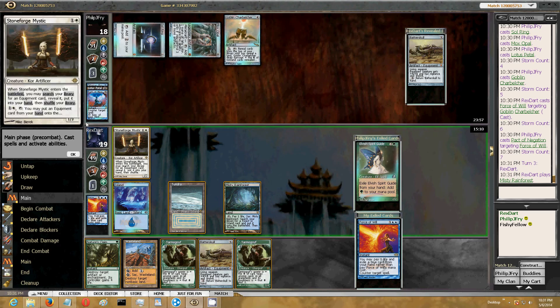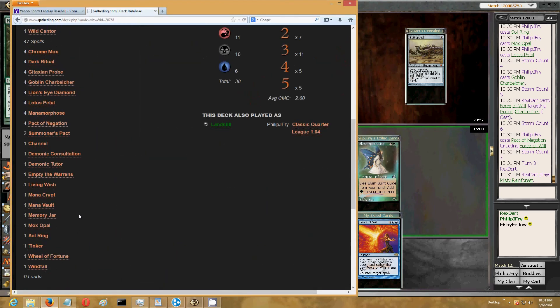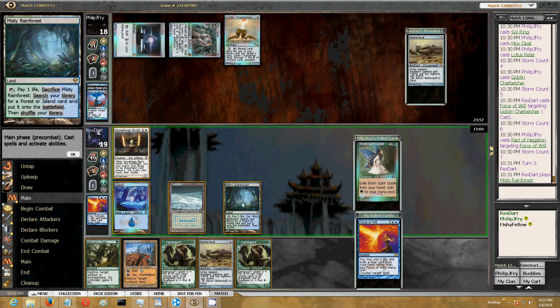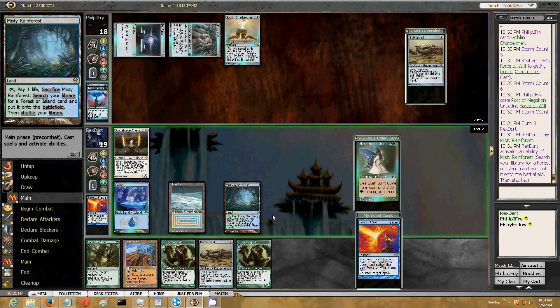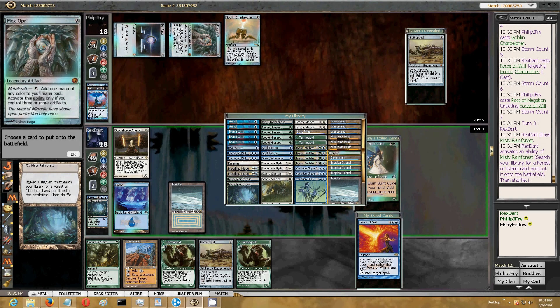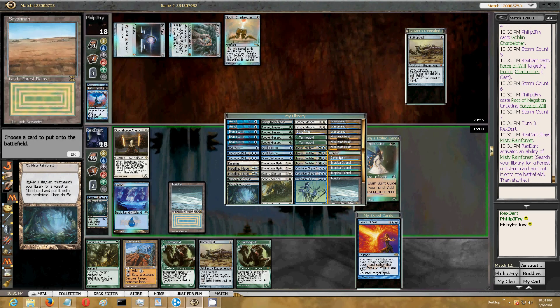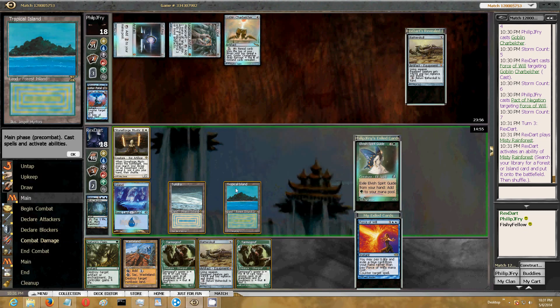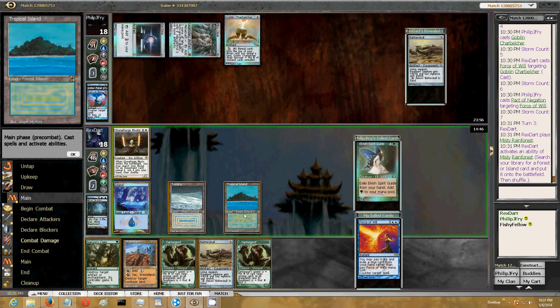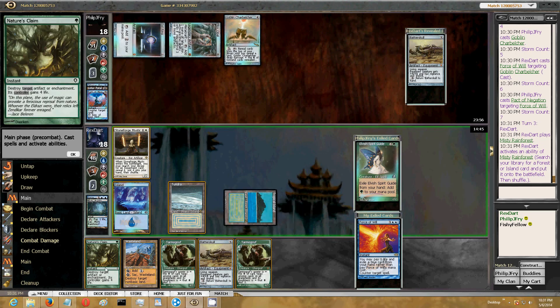I don't believe I can do anything about that. He's on zero land, so he can't possibly whiff. I'll get a Tropical Island. It doesn't matter what I try to kill - if I try to kill the Charbelcher or his mana, that would activate it. Either way, if he missteps, that's game.